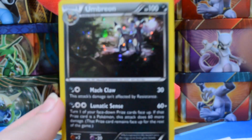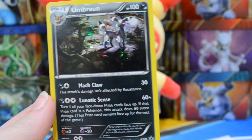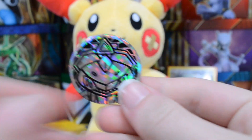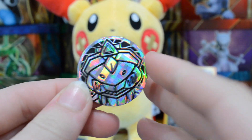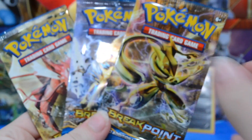We have our amazing Umbreon promo — I don't know if he's opening a three-pack blister or just three random packs, but we got this awesome Umbreon blister. We'll get our Umbreon sleeved up; I really like that promo card quite a bit. We also have an awesome Genesect coin, which looks pretty cool — anything's got to be better than those Fennekin, Froakie, and Chespin ones.